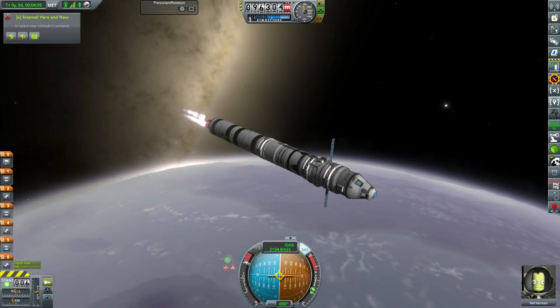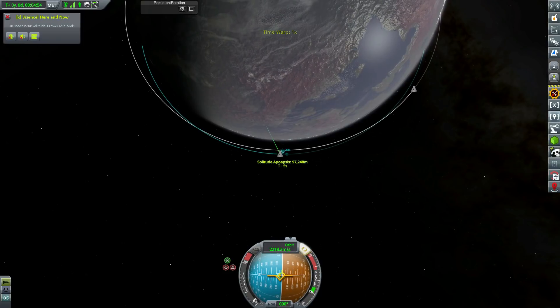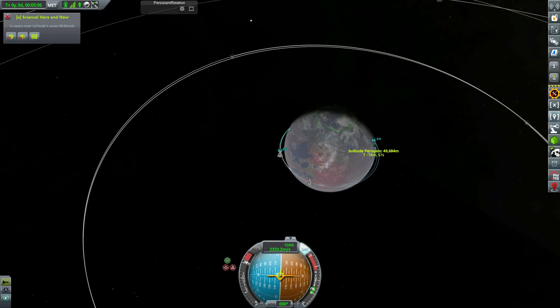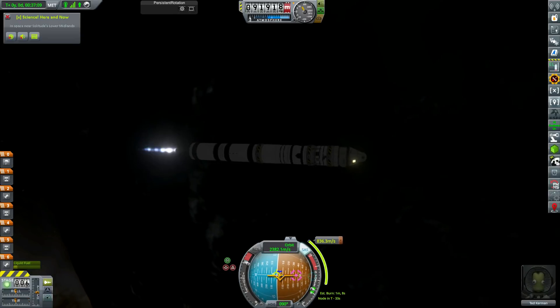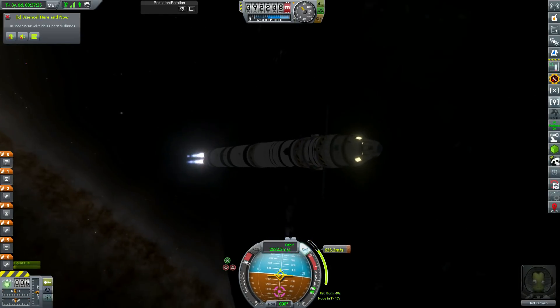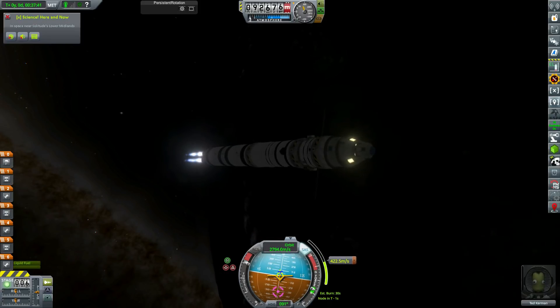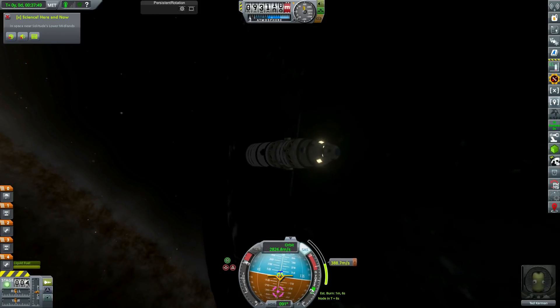I didn't want to waste weight on saving fuel in stages to make it reusable. I just wanted to get them back home, get all the contracts done, get our money back, and then we can focus on pushing the known boundaries of space travel. So I played it very safe here. You can notice we've got a few new engines being used with the new technology and the new launch pad.